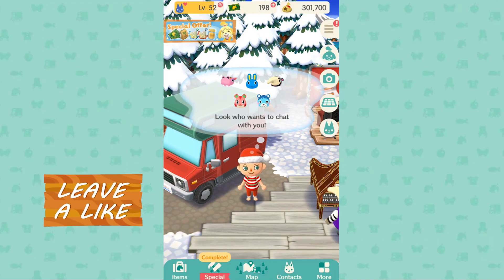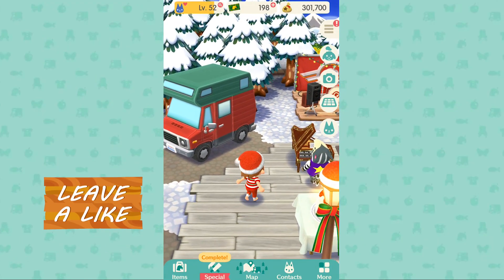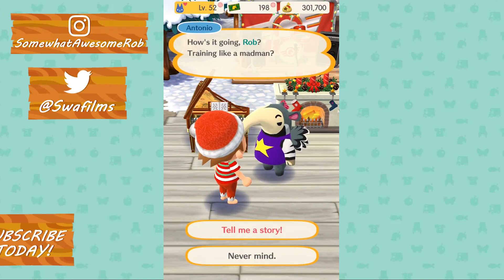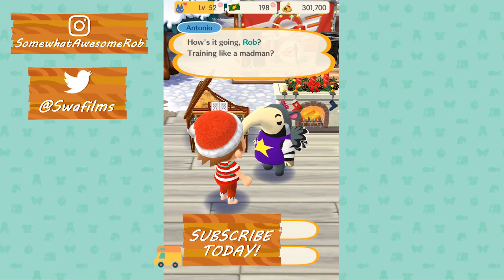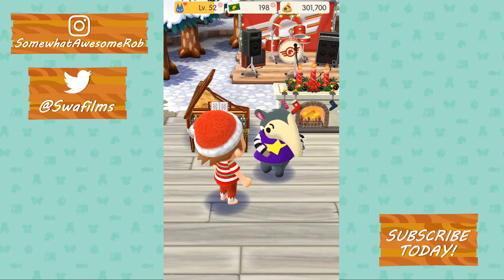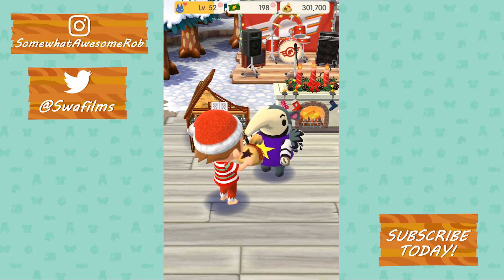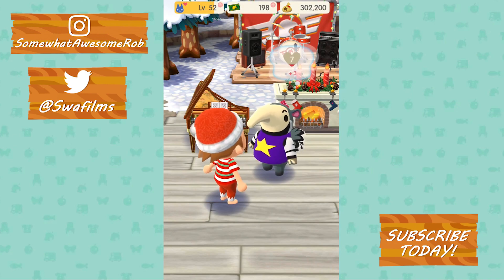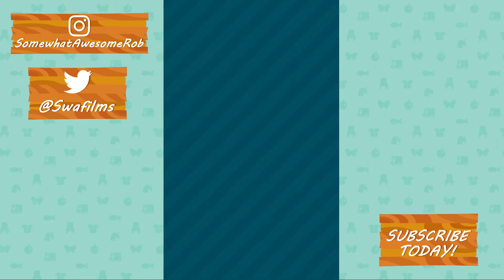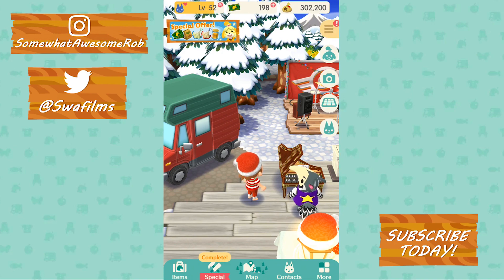Welcome to Somewhat Awesome Games, good-looking people! I'm Rob, we are playing Animal Crossing Pocket Camp and the new update is out. If you saw yesterday's video, we got some new little characters running around the place — we've got flowers now, new furniture, new essence, all kinds of things. But how are you guys? It's good to see you!